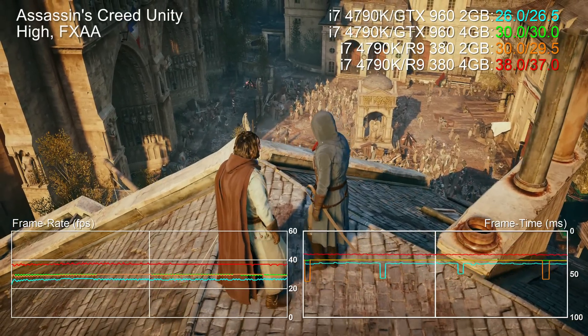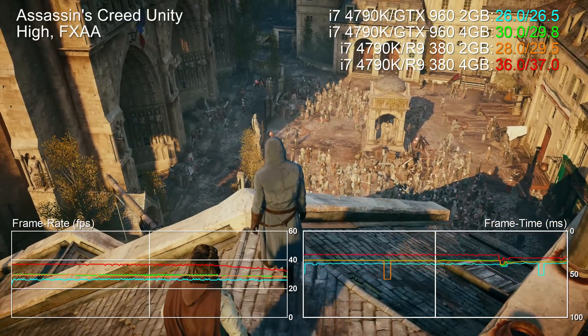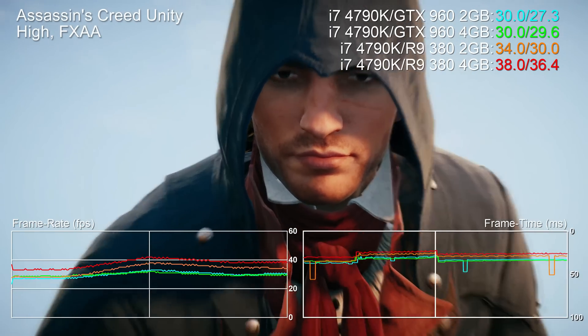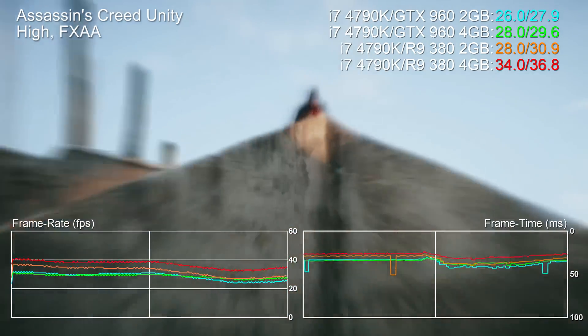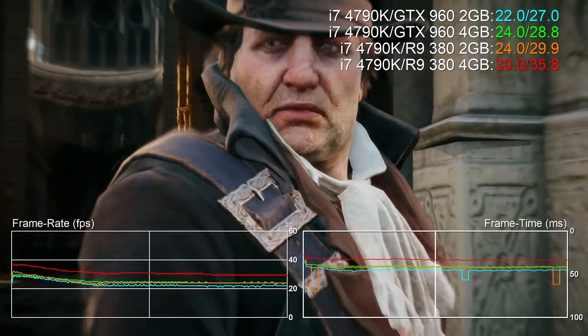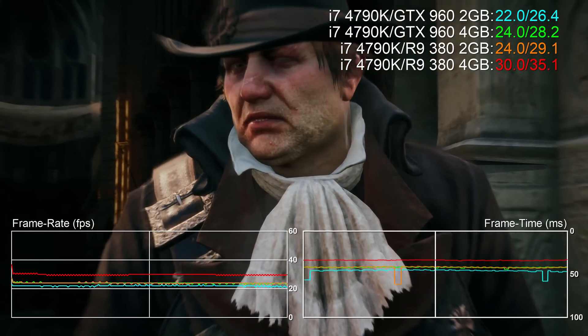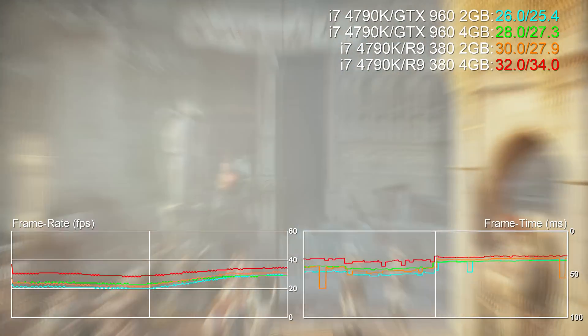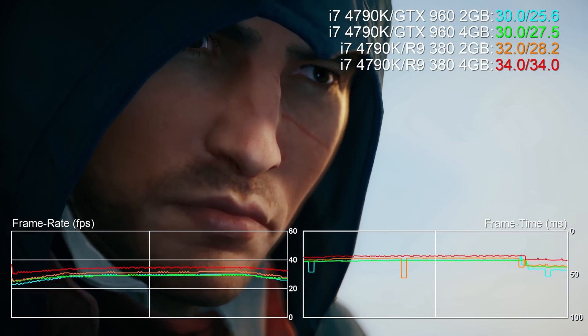Similar to its showing at 1080p, Assassin's Creed Unity also effortlessly maxes out 2GB of VRAM, resulting in more dips in performance this time on both AMD and Nvidia hardware. What's curious here is that the 4GB GTX 960 is significantly faster than its 2GB equivalent, even though the factory overclock in our Gigabyte test sample is actually lower than the one in the MSI Gaming 2G card we're testing.